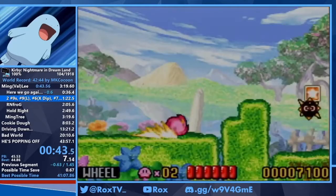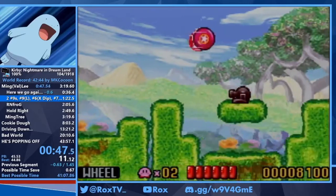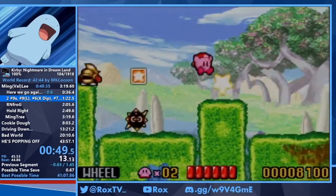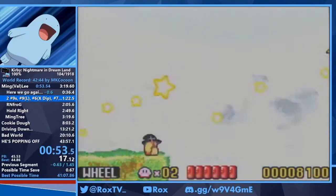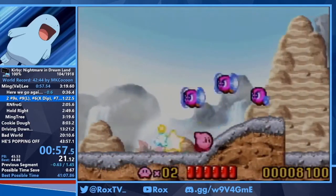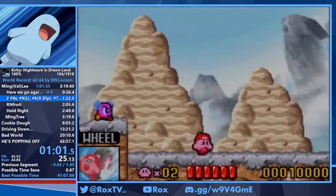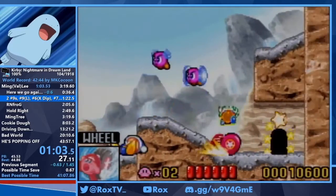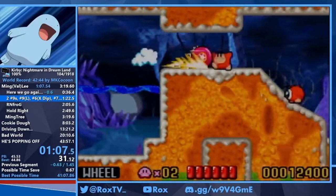1-1 is pretty simple. 1-2 is also pretty simple. At the end of every level there's something called goal games, where you have to hit A or B on the first three or the fifth frame in order to get the optimal pattern. Right there you just saw the drive-by strat, which is where we lose wheel, suck up two wildies, instantly kill the boss, then suck up wheel again. Really cool strat because double stars do so much damage.